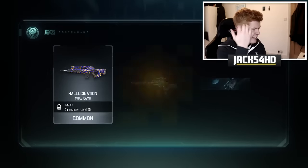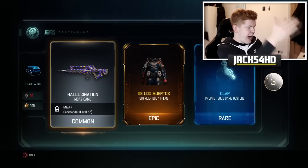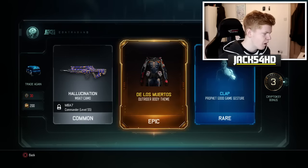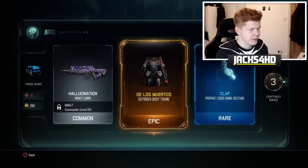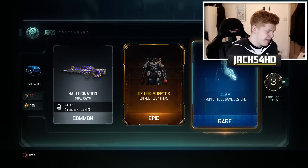Let's get straight into this. Can we get anything decent straight off the bat? We've got an epic — flipping Outrider body feed. That does look pretty sick, to be honest. Outrider, okay. Yeah, I'm a little bit dumb there. But you know what, I'm feeling confident about that. That was pretty decent.